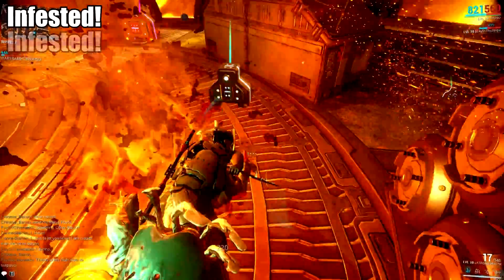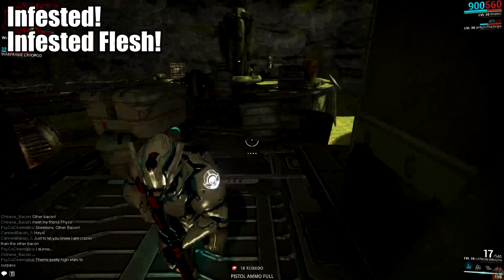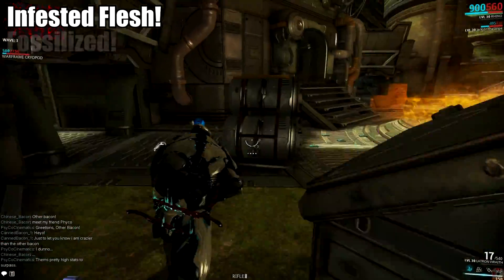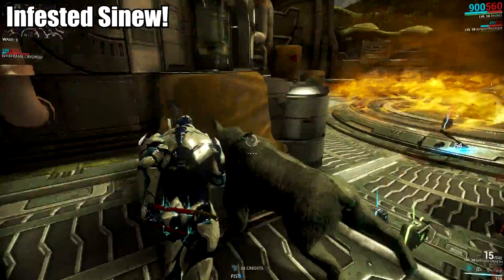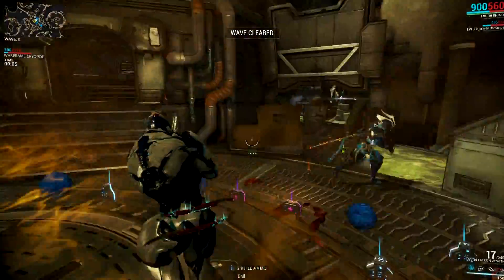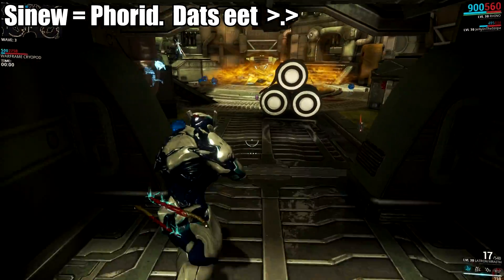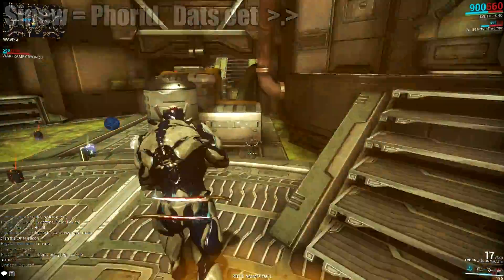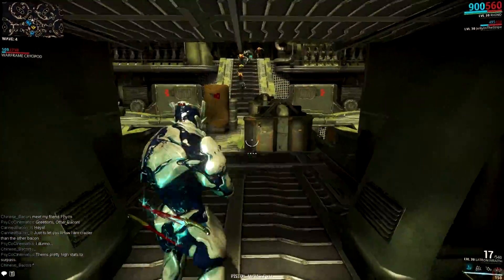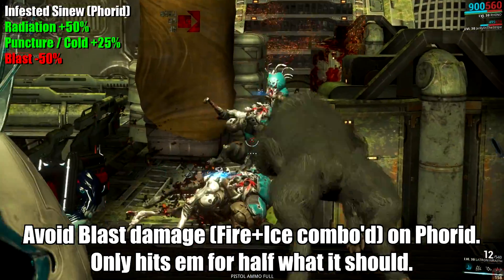First up, Infested! The four types of health they have are Infested — which isn't confusing in the slightest — Infested Flesh, Fossilized, and Infested Sinew. They're basically space zombies so I shouldn't be too hard on them for their naming philosophies. Infested Sinew only applies to Fjord at the moment, so if you aren't fighting him, this one isn't even an issue. I'm assuming the new golem fight coming out will eventually have this as well, but that's just an off-the-hip prediction. Basically ignore this one, but just to keep it simple, don't use blast damage on him and you'll do fine.